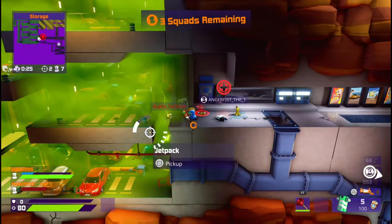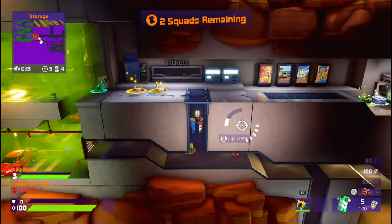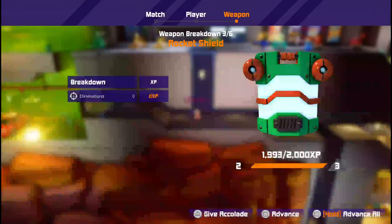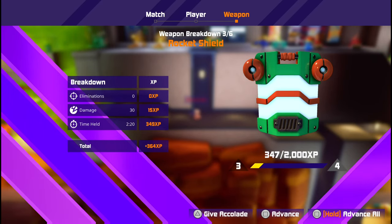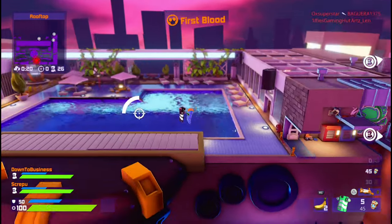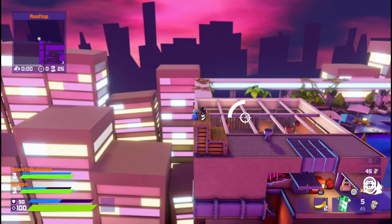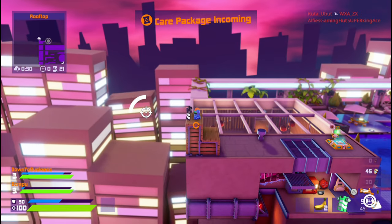The best thing to do is hold it in your hands for the whole game and you'll get a ton of XP. You can kill someone, but killing is only 50 XP per kill, which is pretty bad, and the shield gets destroyed very easily. So my suggestion is: if you want to farm XP, get the rocket shield and just hold it in your hand as much as possible — don't beef anyone, don't kill anyone.